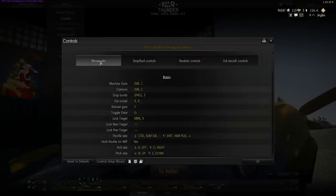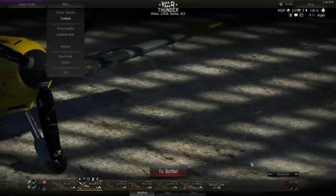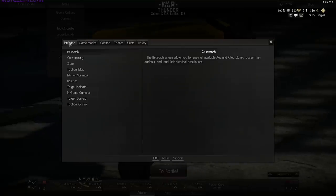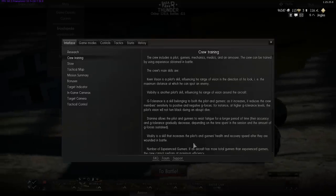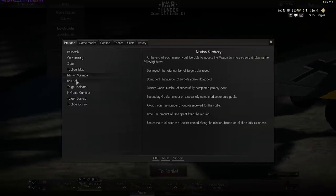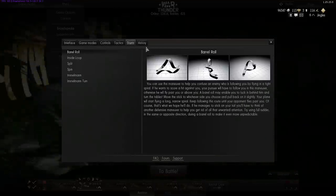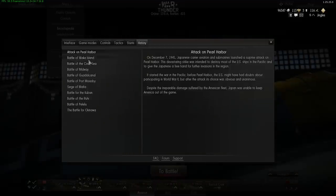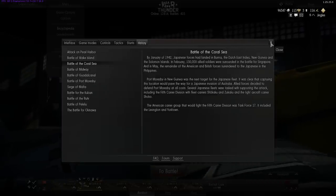For me it's back to mouse aim because I don't have a joystick yet. On the menu there's also a little encyclopedia, which is pretty basic, though there's some information on crew training — I'm going to cover that separately. There's information on the store and various other stuff: game modes, controls, tactics, stunts, and a simplistic view of history with little annotations about the various different battles in the game.